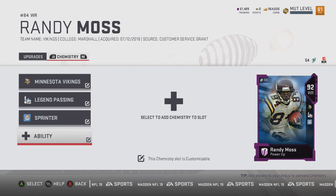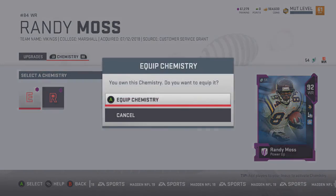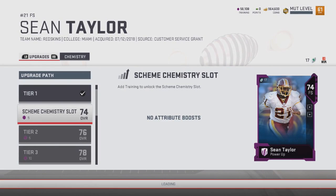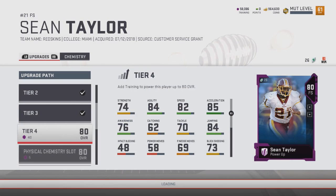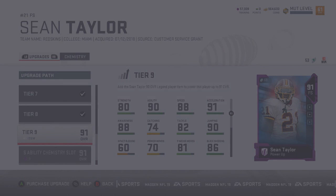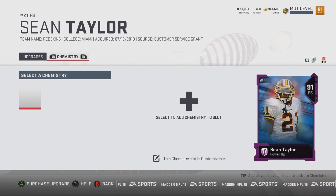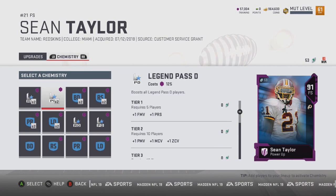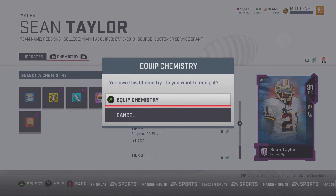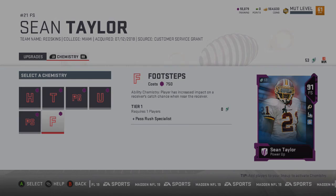This is extremely useful because if you're building a team and players have different team chemistries, you can always go back and change it to help your ultimate team. Genuinely, I think this is the coolest addition to Ultimate Team in years — it gives you so much more customization than in years past. You can pick whatever chemistries you want, power players up to whatever overall, and refund your power-ups so you're not locked in for the rest of the year. Drop your thoughts in the comments about the whole new power-up system. Be sure to subscribe for more Madden 19 content, and I'll catch you guys next time — have a great rest of your day, god bless and peace.